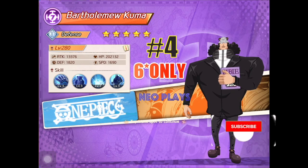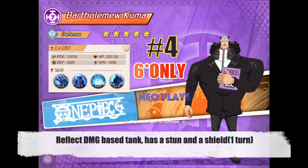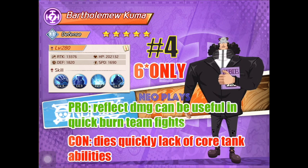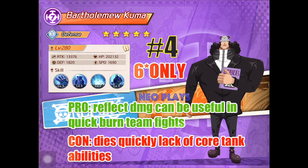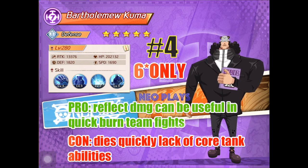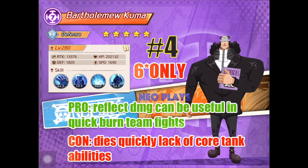Sitting at 4th place is Kuma. He's a reflect damage-based tank. He has a stun and a shield that can reflect damage to the attacker. Pro: since Kuma can reflect damage, he's very useful in quick battle situations where you just want to burn the enemy down as quickly as possible. Con: his intent is to die quickly, since his abilities are not focused on survivability. Kuma is 6-star worthy, but only at 6-star.